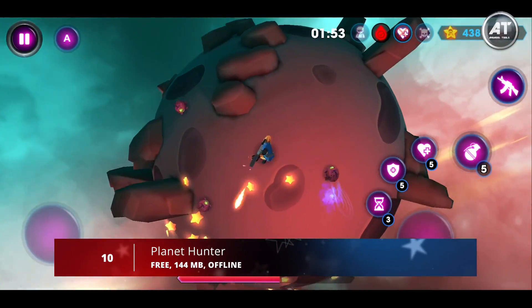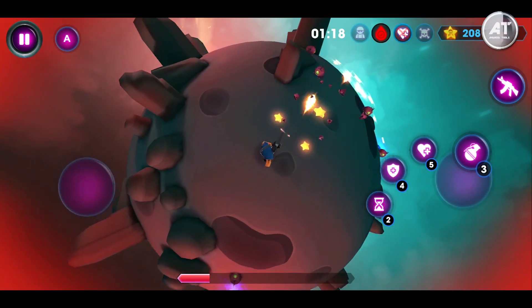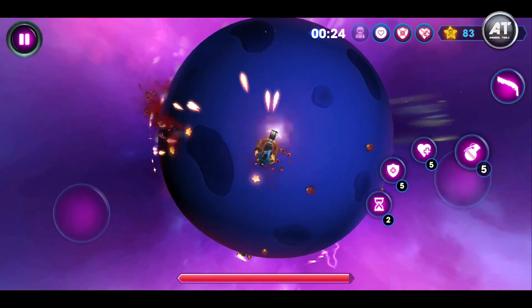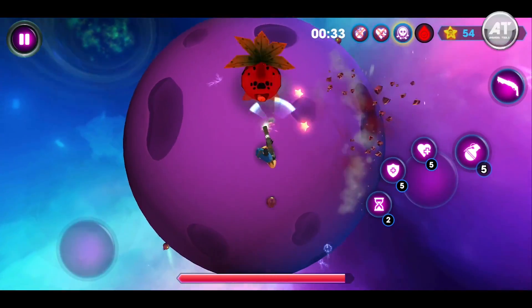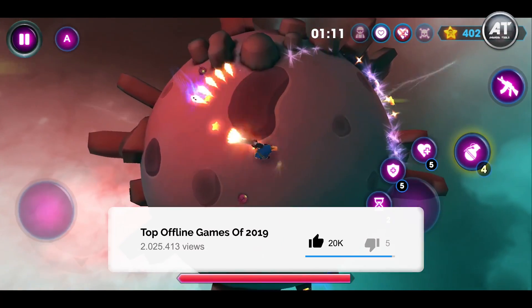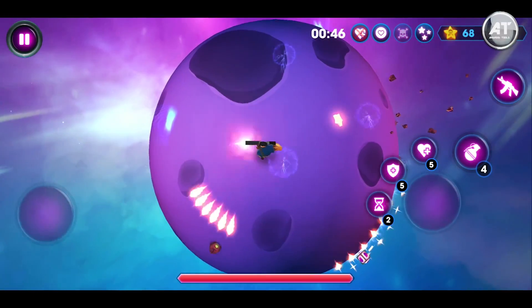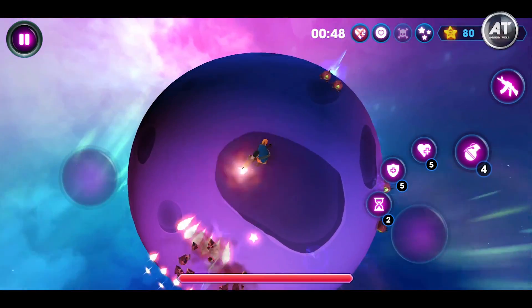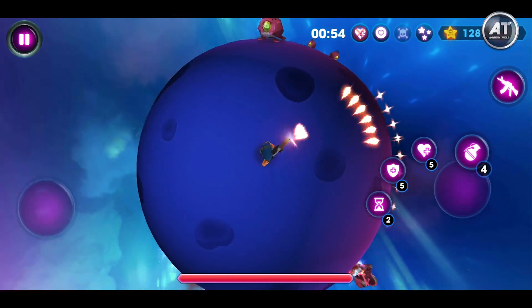Starting off at number 10, we have Planet Hunter. Help the brave hero survive on different planets and destroy space monsters attacking the character from all sides. The main character goes on a space trip and will have to land on small planets, each with a unique shape inhabited by various monsters. Powerful weapons help the space marines survive under difficult conditions — shoot at enemies and don't let them close using a large arsenal of weapons on board the ship.